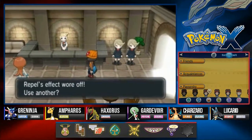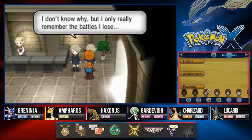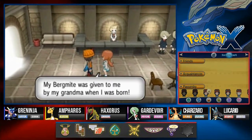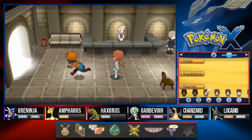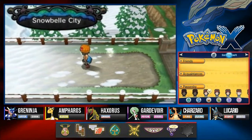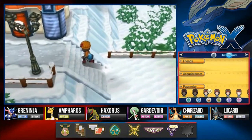Here we are. Not using another Repel. I really remember the battles I lose. A trainer says 'Don't be so hard on yourself - the Bergmite was given to me by my grandma when I was born.' All righty, here we are and it is cold. My nipples are hard. Here we are in Snowbell City.